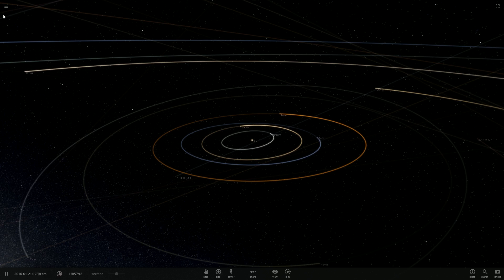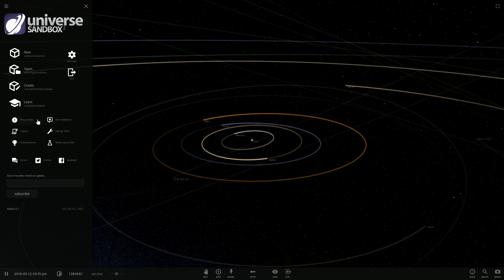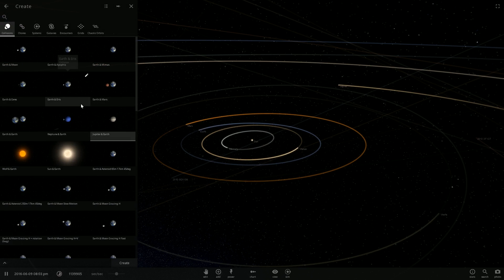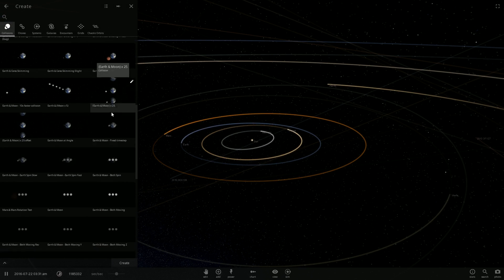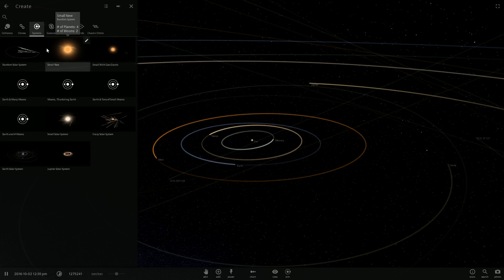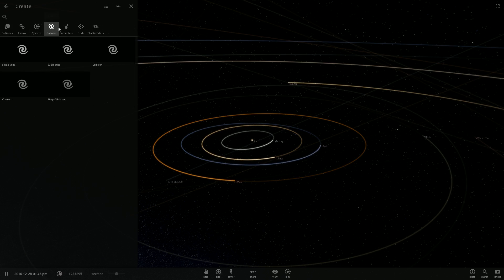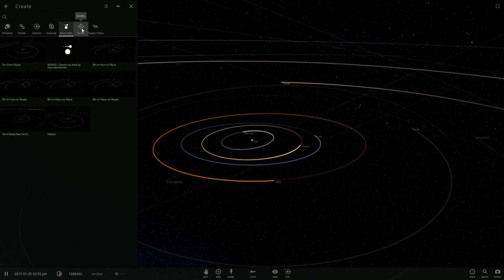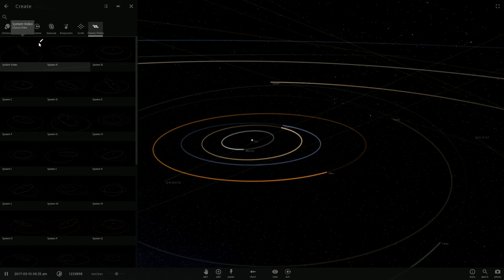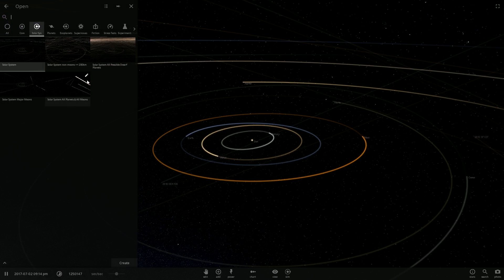Now it is time to check out some other cool stuff. What I wanted to check out in this episode is some of the simulations that they have done. So let's create some stuff from presets - we've got random solar system, Earth and moons orbiting, galaxies, spiral, ring of galaxies, orbiting charts. We don't want to go check out any of those today. Open an existing simulation - that is what I would like to do.